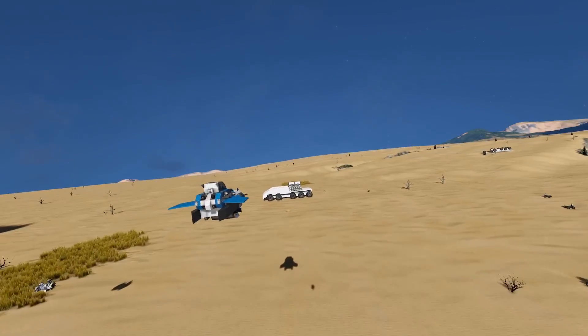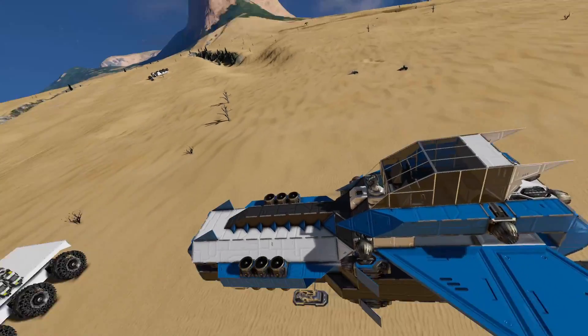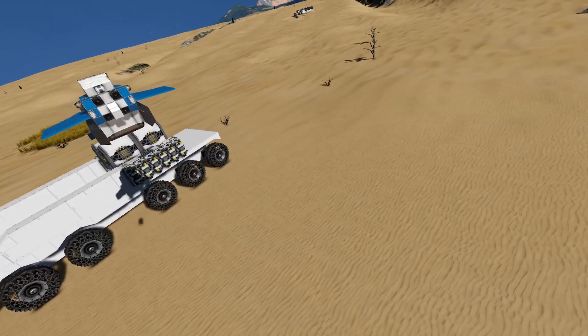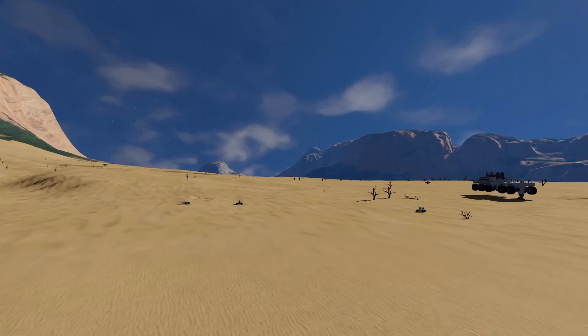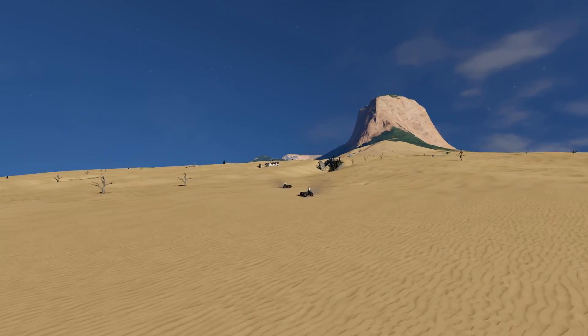A basic drone with thrusters in all directions works out fine. On a gravity planet I don't have a downward thruster, but it still works. So the next thing I naturally want to try is a rover system — can a rover system be controlled with autopilot?